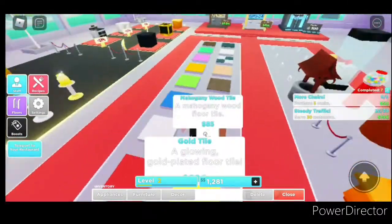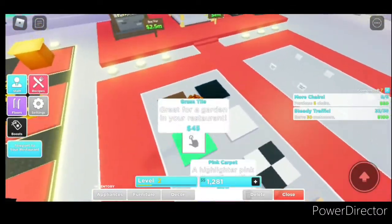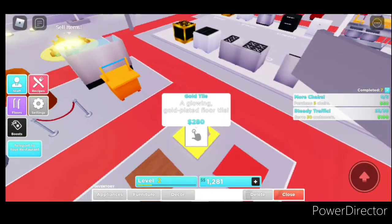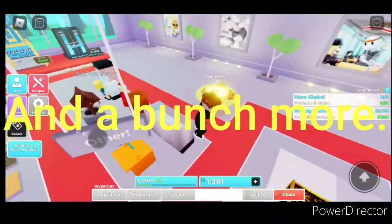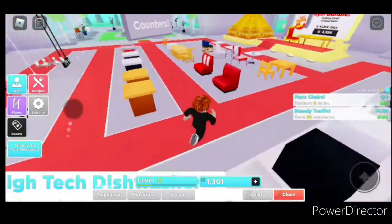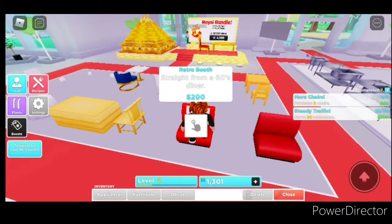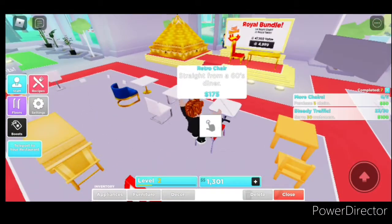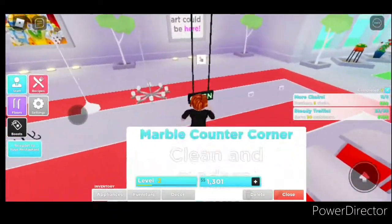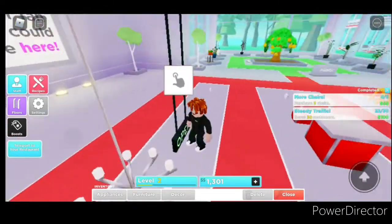They did add new flooring — I don't know if you can tell, but before we didn't have this golden tile. They also added more retro stuff, like a 60s style: retro chair, retro table. And they added an open sign.